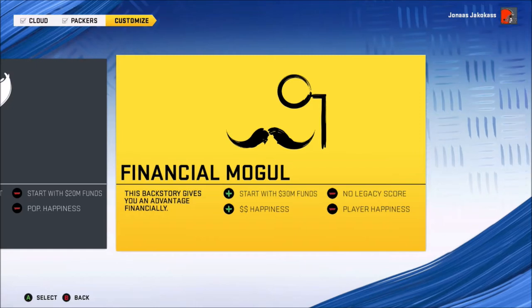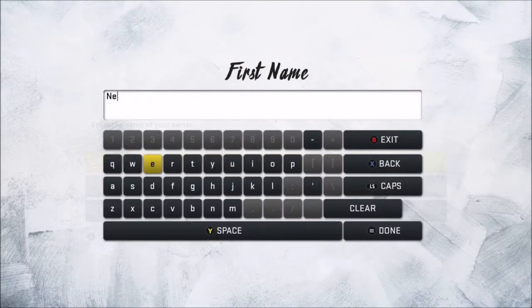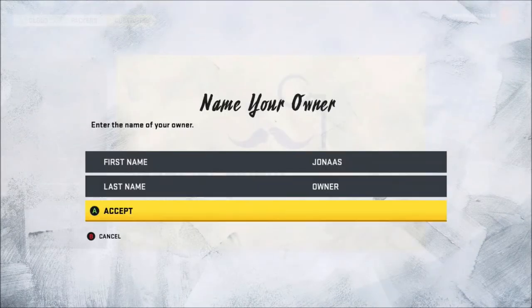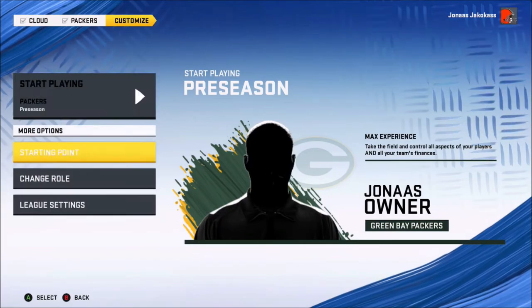This is all a preference to you, what you want. I always go with Financial Mogul because you start with more money. It's sometimes harder to make money, especially if your team is trash. So I'll go with Financial Mogul. I'm going to name my owner Jonas, last name Owner — the new owner of the Green Bay Packers.